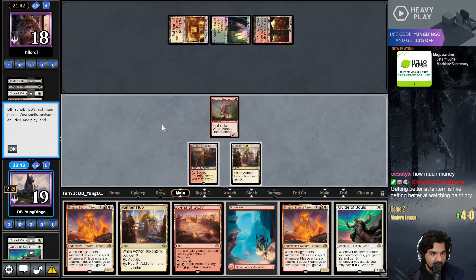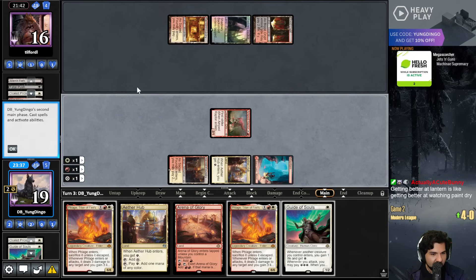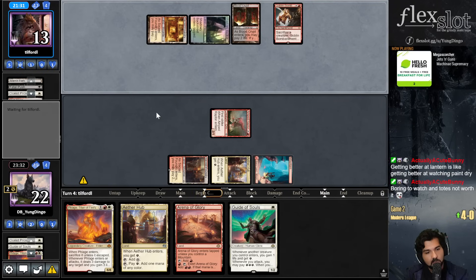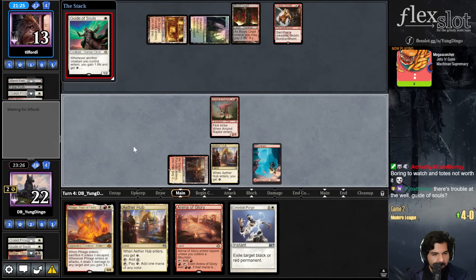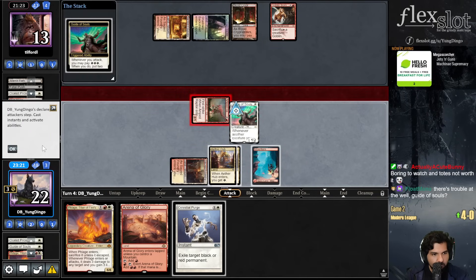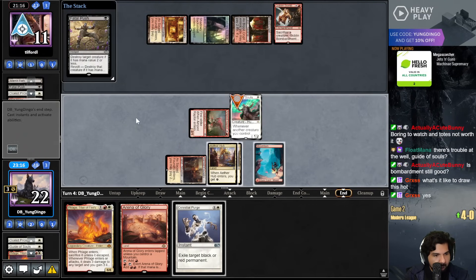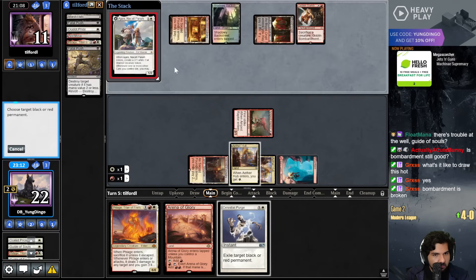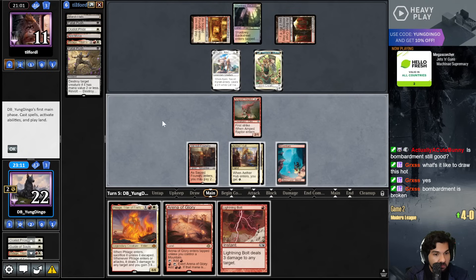Guide of Souls, you return to me. You must want to tell me something. Yeah, why'd you let me die back there, Dingo? Pretty messed up. La Bomb! Let's Celestial Purge. Not gonna pay this energy. Unfortunately I think I ought to use the Celestial Purge there instead of where I actually want to point it.